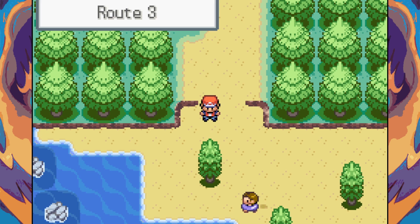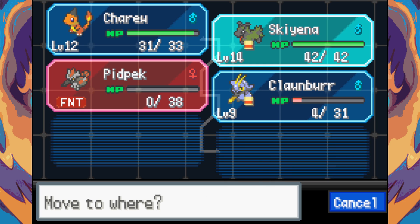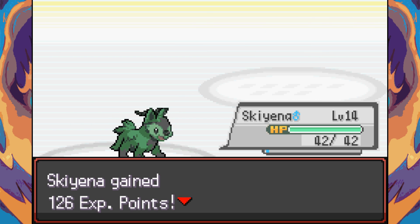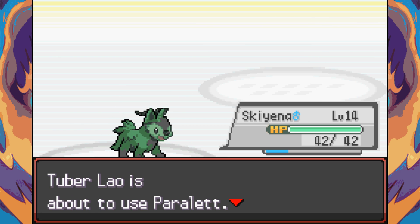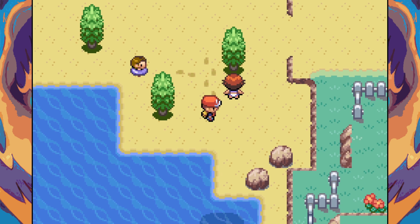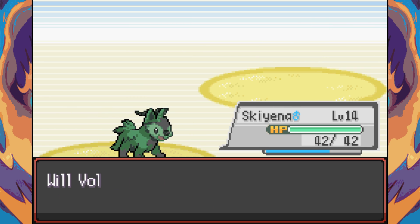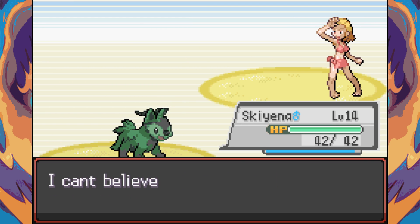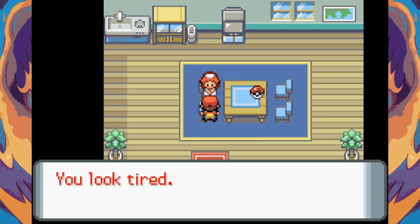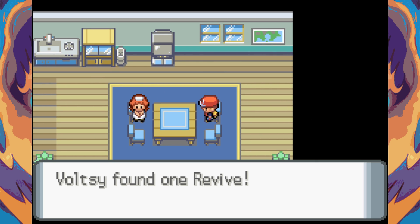We're on Route 3 now. Leading with Skiena since some Pokemon here might need grass or ground types. A Razor Leaf scores a critical hit on a Paralette — Parasect and Diglett fusion. Oh my god it's hideous — kill it with Razor Leaf! Another one appears — it just won't go away. Horrible. There's a sleeping Pokemon holding a Revive — stealing it!